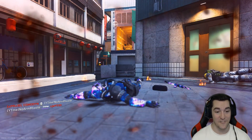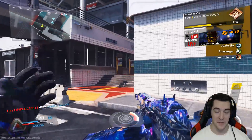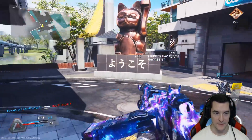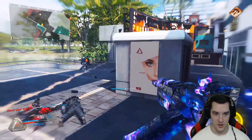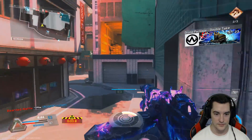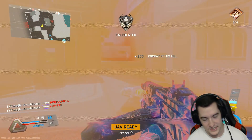And then I get C4'd right after. These are the lobbies I've been dealing with. I get direct impacted with a noob tube, go on the streak, get the deatomized strike, and then get C4'd - just tossed across the map, hot potato bro. Getting on my nerves, man. This game is getting on my nerves. Getting nuked.